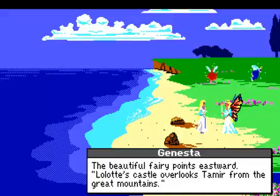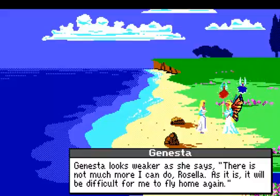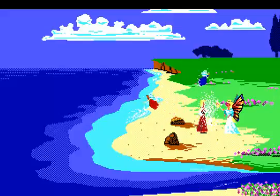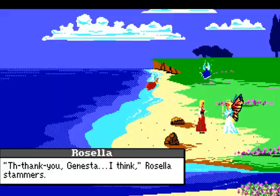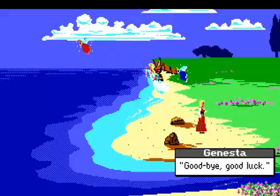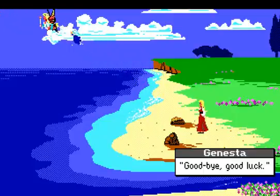Bravely fighting back tears, Rosella says, 'I will help you in any way I can, Janesta. How can I find Lolotte?' The beautiful fairy points eastward. 'Lolotte's castle overlooks Tamir from the Great Mountains.' Janesta looks weaker as she says, 'There is not much I can do, Rosella — it will be difficult for me to fly home again. One thing I must do for you though: I shall disguise you as a peasant girl so as not to attract attention.' 'Thank you, Janesta.' 'It will be better for you. Well, I must be off while I can still fly. I know you can do it. Goodbye. Good luck.'